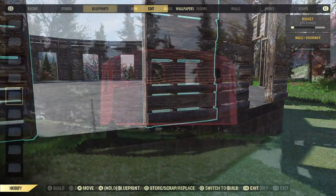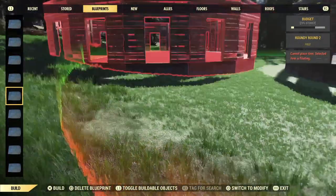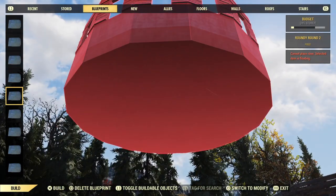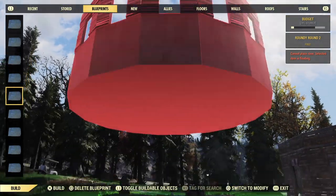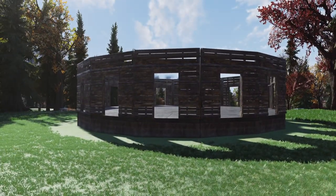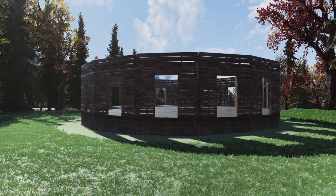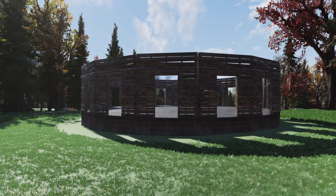Now you can blueprint the structure like that — with the overlapping floors, with everything all nice and round — and it will place just fine. So there you go, folks. That is all it takes to make a round blueprint. You can use it for all kinds of things: a greenhouse, a UFO, or whatever. There's a lot of cool stuff you can do with this.